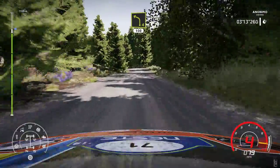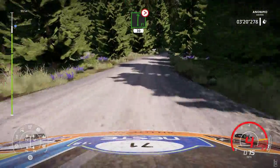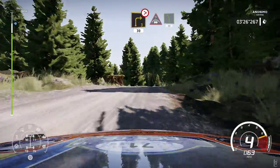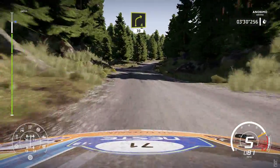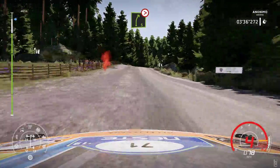Had to dab the handbrake there to get that along. Jump over crest, 70. Left four short, 100. Jump over crest into flat right tightens five, keep in, 30. Right three tightens, keep in over crest, 30. And crest into left five, keep in, 30. Right four, keep in, 30. Right five over crest tightens three short, don't cut.